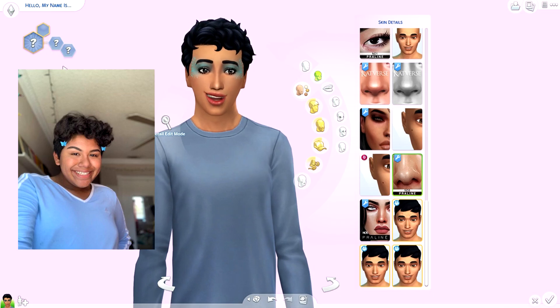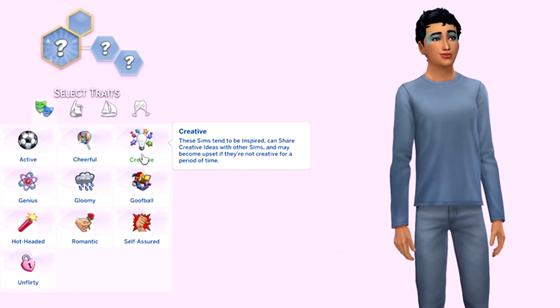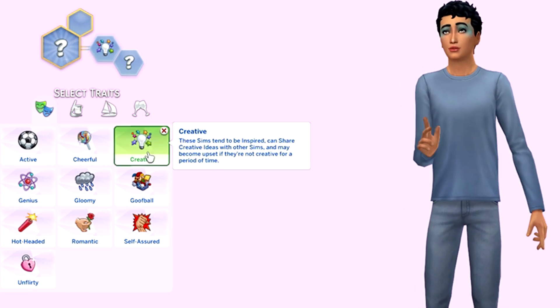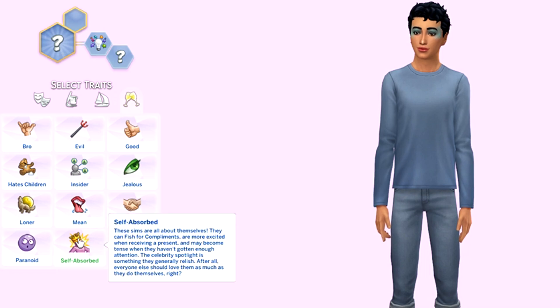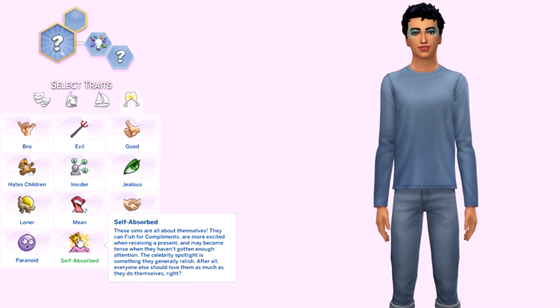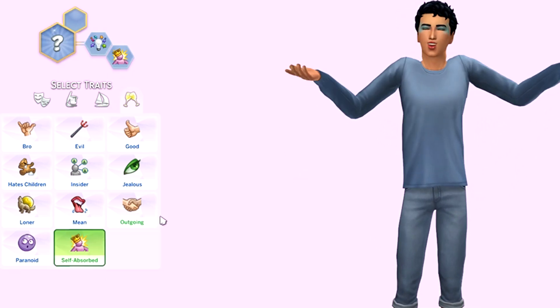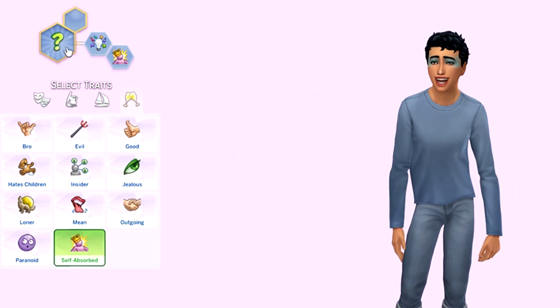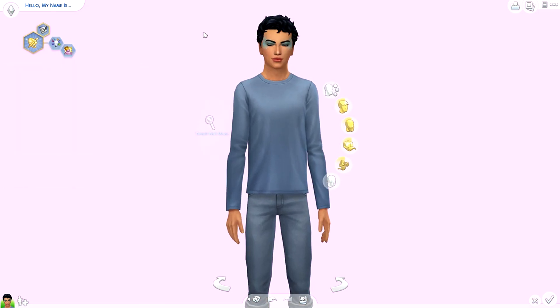So his personality - he said he was flamboyant, really gay, and makeup obsessed. When you're makeup obsessed you are very creative, so we're going to give you the creative trait. We are also going to give you self-absorbed, because you are very confident and I feel like you would be a makeup celebrity. Since you are creative, maybe you are a famous painter - literally painting faces.